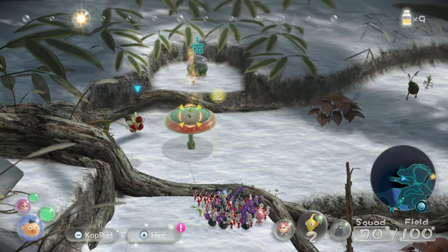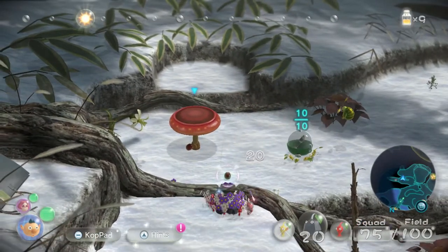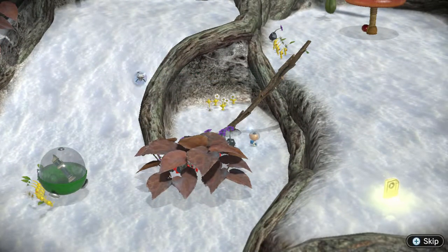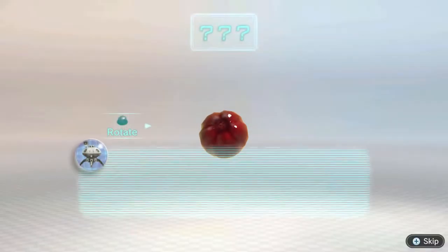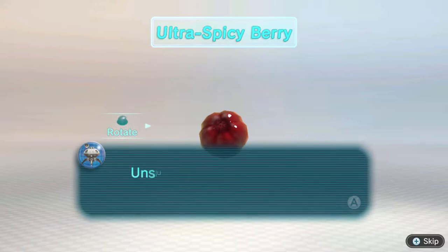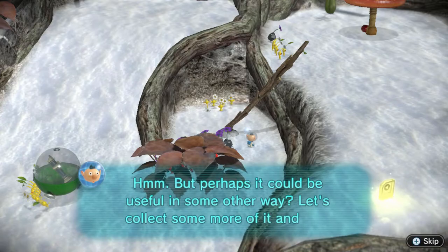So we need 10 of these guys. Oh, what's this — is that a cherry? The SS Drake is calling us. Commencing analysis. Ultra spicy berry — large amount of ultra spicy essence detected. Unsuitable for consumption by crew members. But perhaps it could be useful in some other way. Let's collect more.